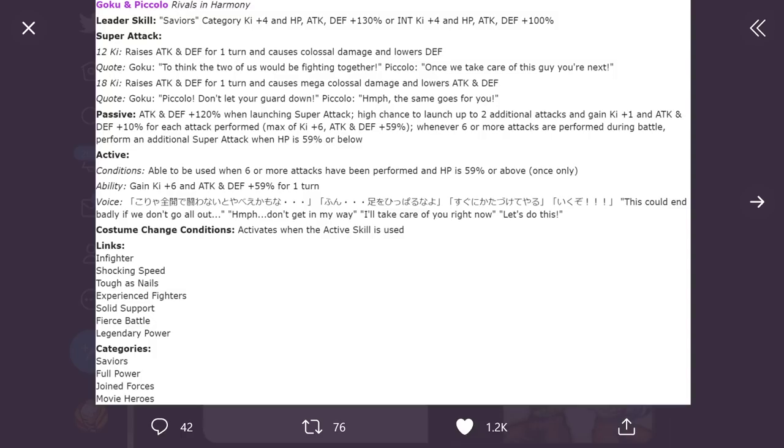For the passive: attack and defense +120% when launching a super attack. I don't love that — I just want them to start giving more units attack and defense boosts with no conditions. Because right now they're not very good in the first slot, and that's a problem. High chance to launch up to two additional attacks, and gain Ki +1 and attack/defense +10% for each attack performed, max of Ki +6 and attack/defense +59%. Whenever six or more attacks are performed during battle, perform an additional super attack when HP is 59% or below. Then there's an active skill which can be activated when six or more attacks have been performed and HP is 59% or above, once only.